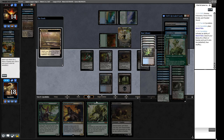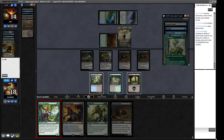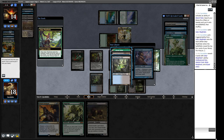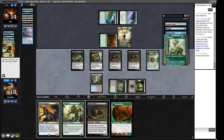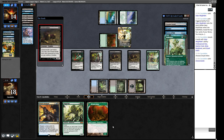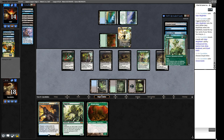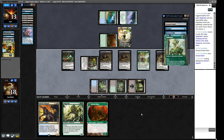We can't attack into Atraxa because it's got Lifelink and it just completely invalidates what we're doing. I think we're going to get Bayou here. We could attack with just a Stitcher's Supplier if we want to trade them getting seven life for us milling three cards, because we're basically looking for Hogak here. I think we just cast this guy and see how we go. I'll take the Dryad Arbor just in case we need a creature for Hogak — that's all we're trying to do right now.